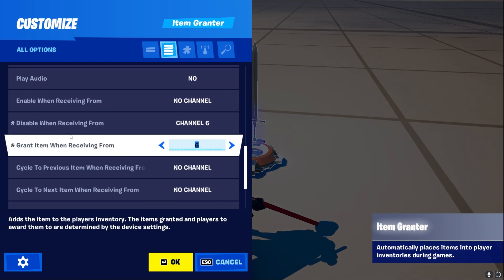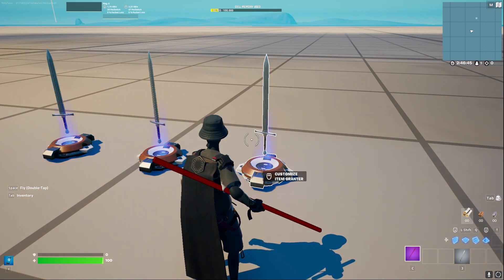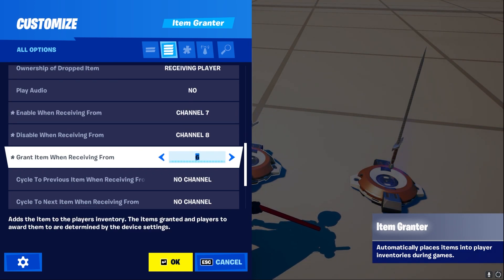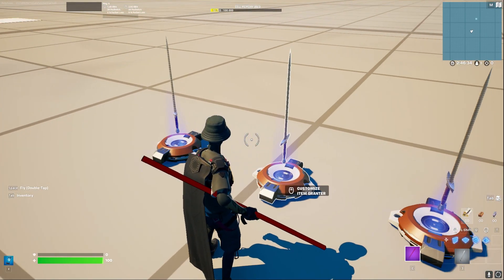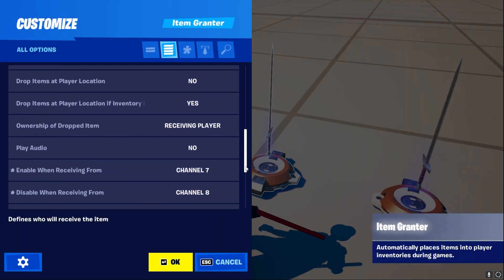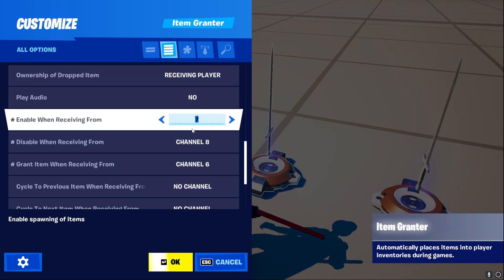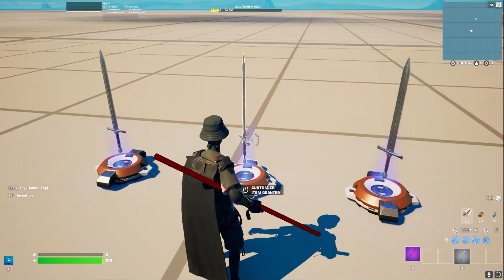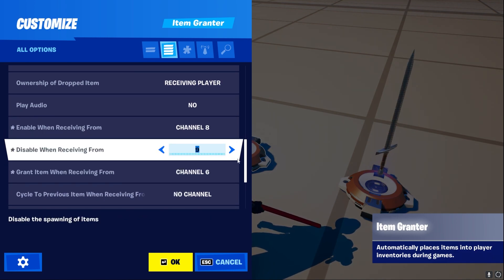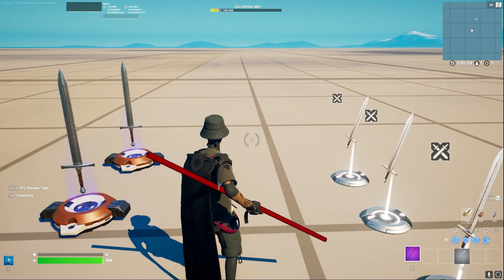All we have to do is grant the item, then immediately disable the first level so we cannot get it again from the same channel, then move on to the next one and do basically the same thing. Grant on the same channel, but make sure the next levels are already disabled. Then when the item gets granted on channel 8, disable this one and enable the next one from the same channel — then repeat the process over and over. You can do that as many times as you want. It's really easy to create and can really spice up your games.